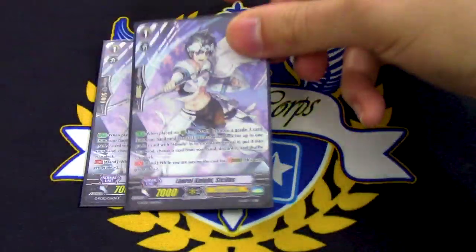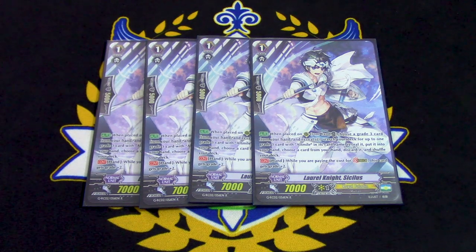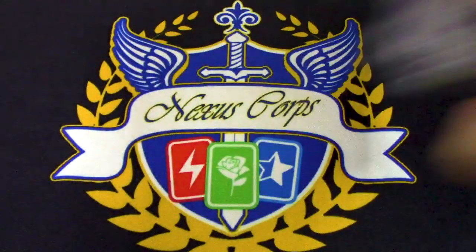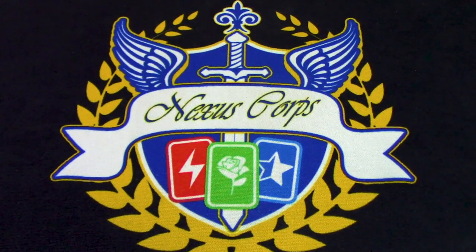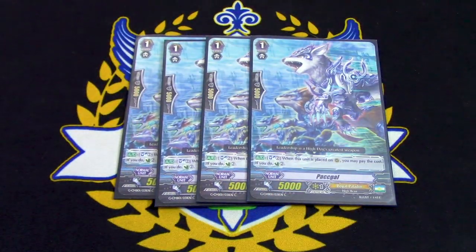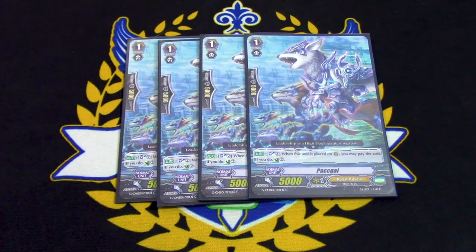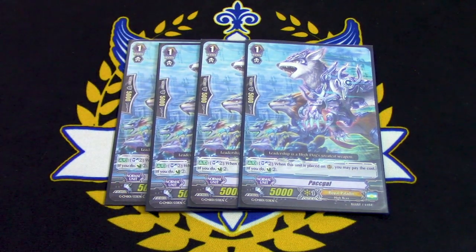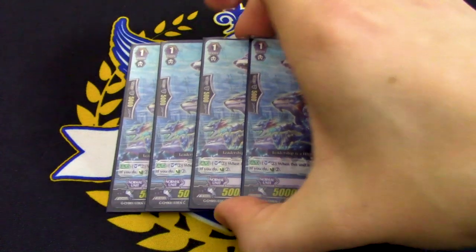On to grade 1s. Four copies of Cicillus Stridefodder. We're going to be rewriting our grade 3s a lot, so you want Stridefodder to pay for stride. Since we're only running 8 grade 3s, the Stridefodders come in handy. Next up is four copies of Pac-Gull. Pac-Gull is your other search target other than Flow Gull. The reason I'm running four is because you want to see it when you need it and not worry about running out of copies when you really need the counter-charge. Having it as a search target for Javelin is really important, so that's why I'm running Pac-Gull at four.